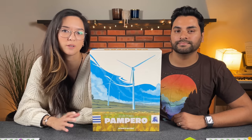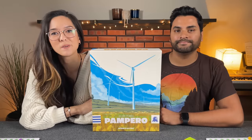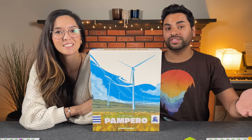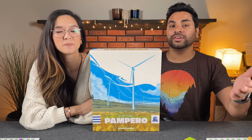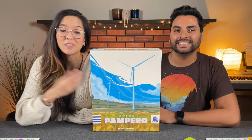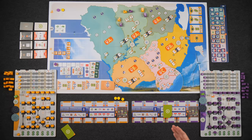We're going to start with a general overview of how the game is played and then go straight into our two-player playthrough. Timestamps are included below if you want to jump around. This is a prototype copy of the game so things are subject to change. If you're interested in the campaign, there's a link in the description. Please consider subscribing if you enjoy these videos. Now let's take a look at the table — we're all set up here for our two-player game of Pumpero.